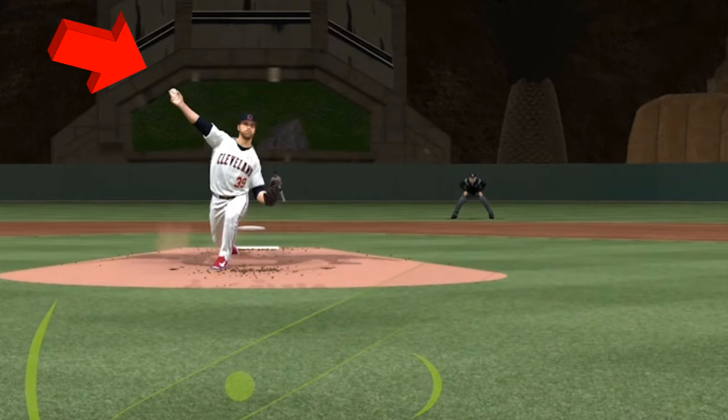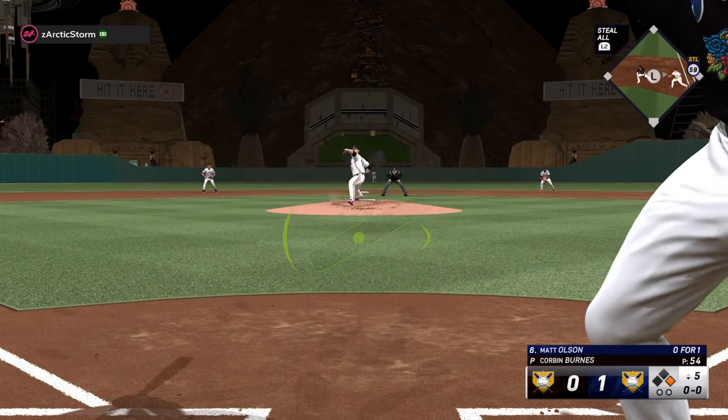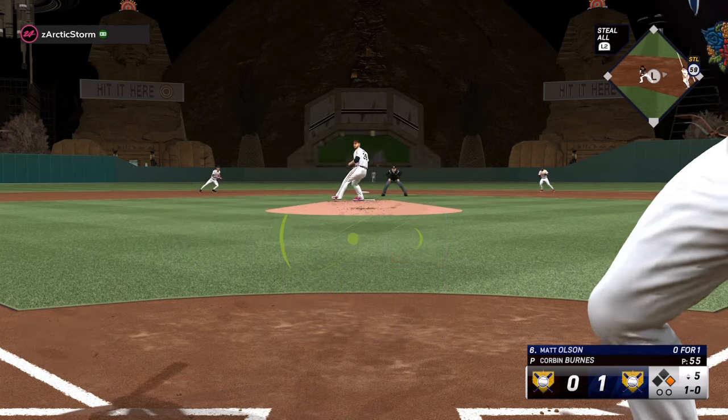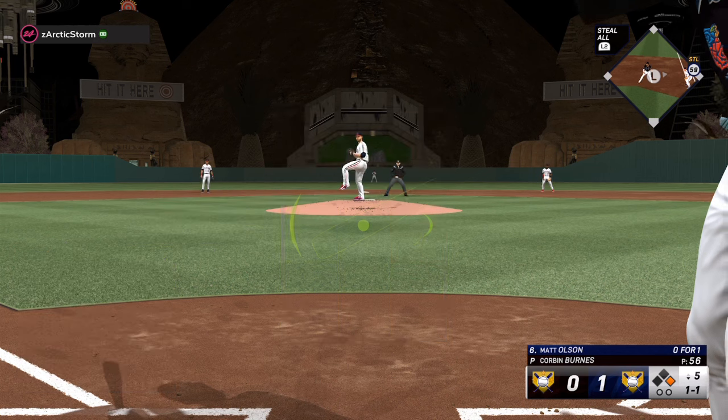The number one thing you want to do is be patient at the plate and find your opponent's pitch release. This is very easy with a few secrets. Pay attention to the background of your home stadium — if you're using a creative stadium, have great props where you can identify certain things. As you can see, my back prop has the release point in between the two middle dots, and that's going to help me not chase balls low in the ground.